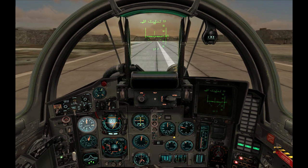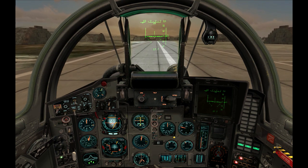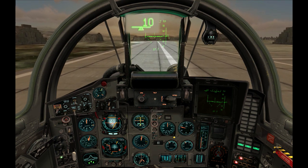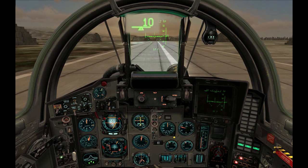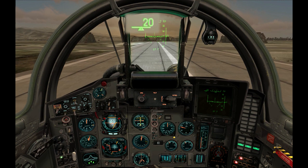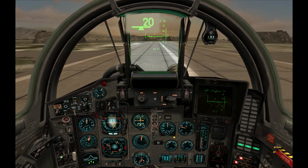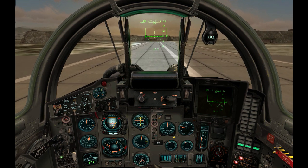This instrument on the left shows the indicated airspeed too, but it's mostly useful at higher speeds. Under the indicated airspeed is the horizontal acceleration cue. When the triangle is on the right, it means the plane is speeding up; when it's on the left, it means the plane is slowing down. If the change in speed is not significant, the mark stays centered.